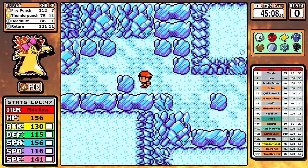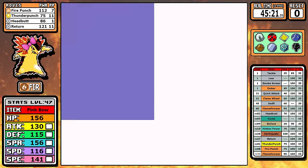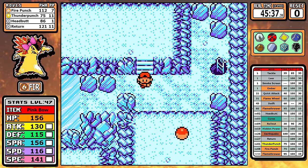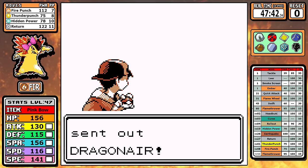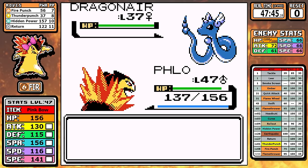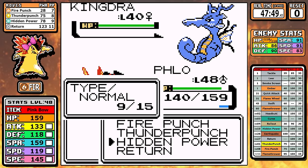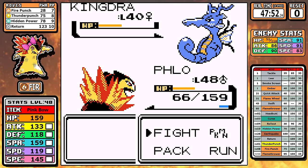Now we're headed towards the last Johto gym leader. A common complaint from anonymous internet users is: with Hidden Power Ice you're just making Claire and Lance easy. Let's just look at Claire. I'm going to use Hidden Power Ice — but this fight doesn't matter. Even though Kingdra has Surf, this battle's easy. I could go straight Return here, never even use Hidden Power, and this battle would still be easy. It just makes things faster. Some runs, yes, not using it would be harder, but all you'd do is waste real life time, overlevel, and use Return anyway.